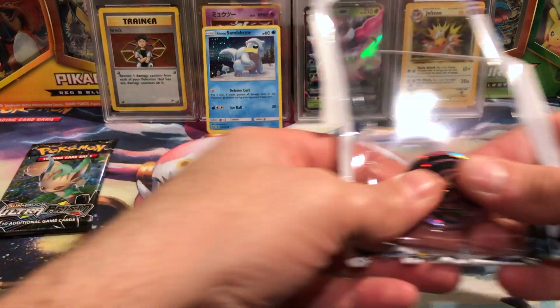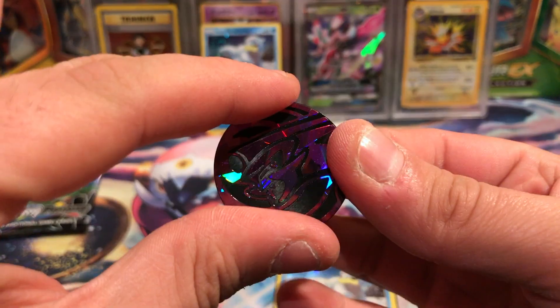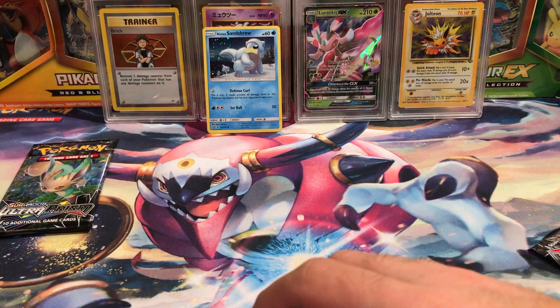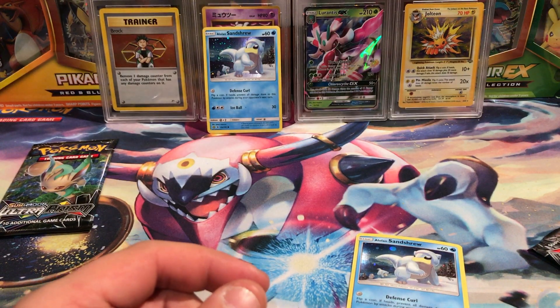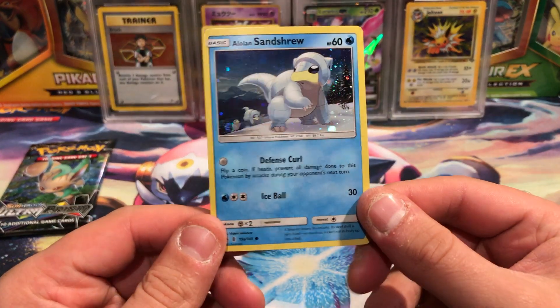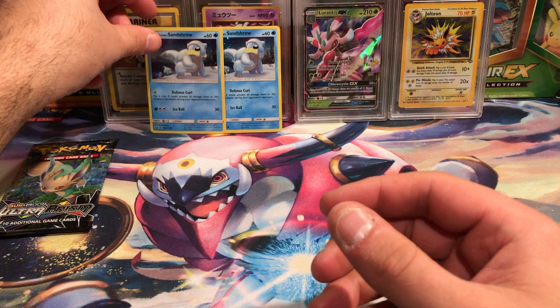We'll go ahead and pop these guys all out of their packaging. There is a Sandshrew code for somebody, and it does say Sandshrew, so that is good — because quite a few times I've gotten the wrong code out of these check lane blister packs.